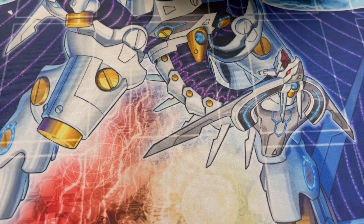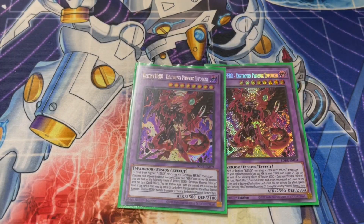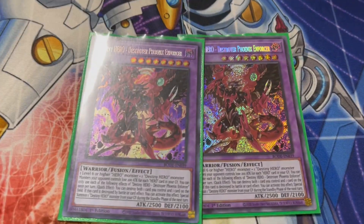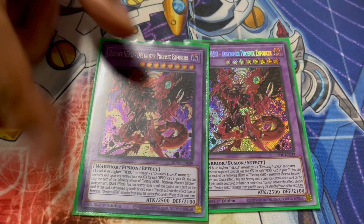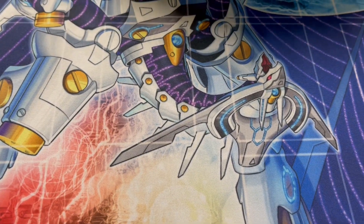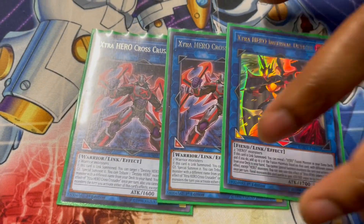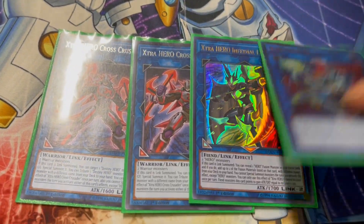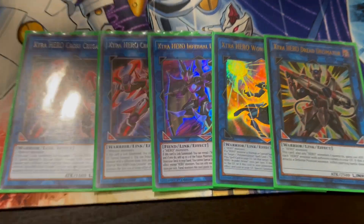Two Destiny Hero fusions — Dystopia materials. Just two Darkangel Enforcers; you always make two. With Favorite Contact you shuffle Neos back to the bottom so you can make another one afterwards on your follow-up. For the Link monsters: two Crusaders, one Divisor, one Wonder Driver, and one Decimator. Standard lineup, just gotta run these five — very good cards.